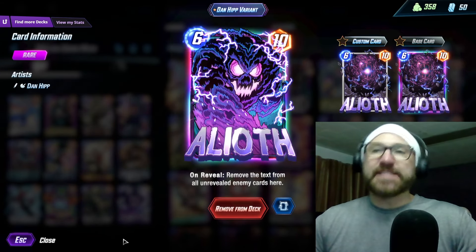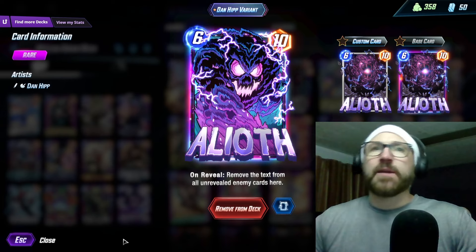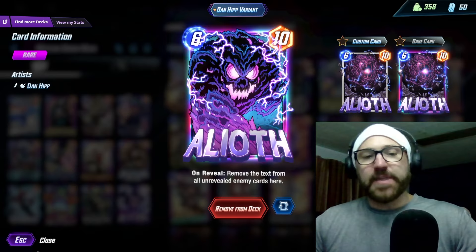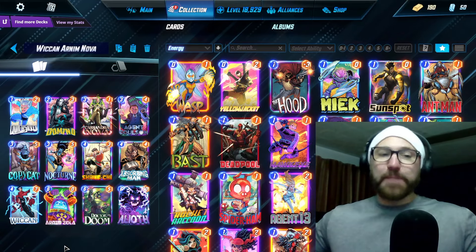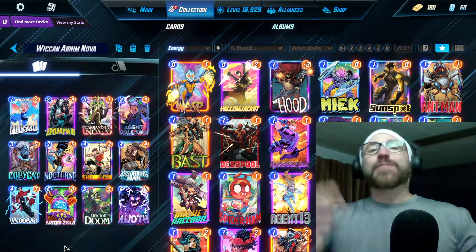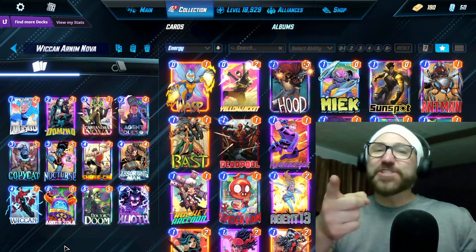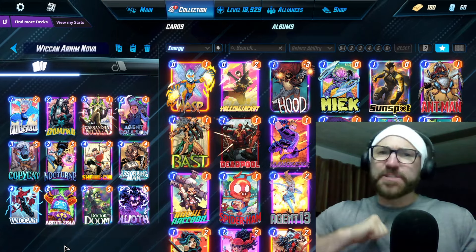Because if you do the Cassandra Nova Arnim Zola play and you get priority, they're probably going to want to Shang-Chi one of your lanes. So then you just Aliath them so they can't. Not bad for a first cook, but it definitely needs some refinement. By the way, if you're new here, why don't you hit that subscribe button? It's just a click for you — it means the world to me.